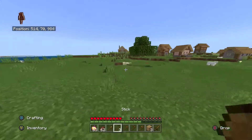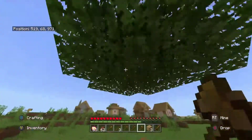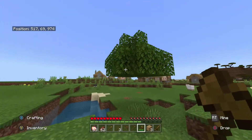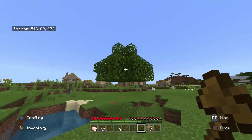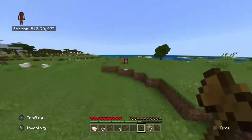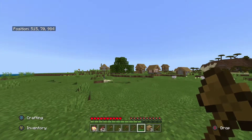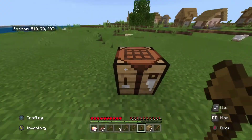Alright, hello everyone. The next achievement we're going to do is going to be slightly different from the last however many episodes I've done. We're going to get some more wood from this tree — that's the last block. We're gonna wait until it finishes falling down, because you get some sticks, some saplings, and hopefully some apples, which will be useful in the future for golden apples and harder achievements like healing a villager.